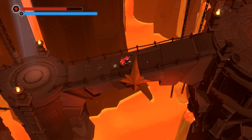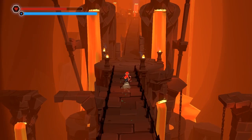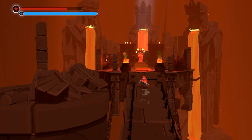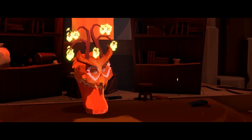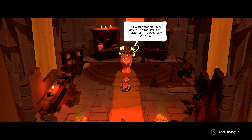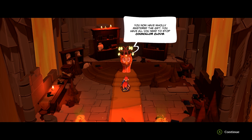This must be Igne. This will get us fire rain, fire path, and fire dash. I like all these puking king statues — the mage kings. I am Flavius — the sage of Igne. He's got like 'I am the master of fire and it is time — Zia, you acquired the mastery of fire. You have wholly mastered the gift. All you need to stop Counselor Clovis.'